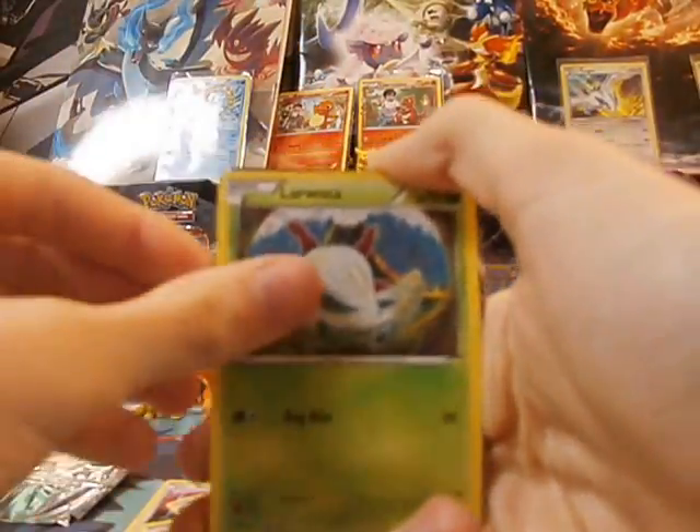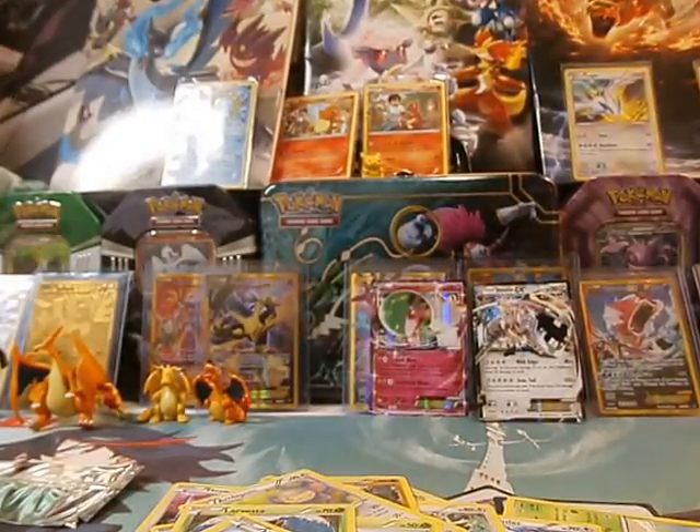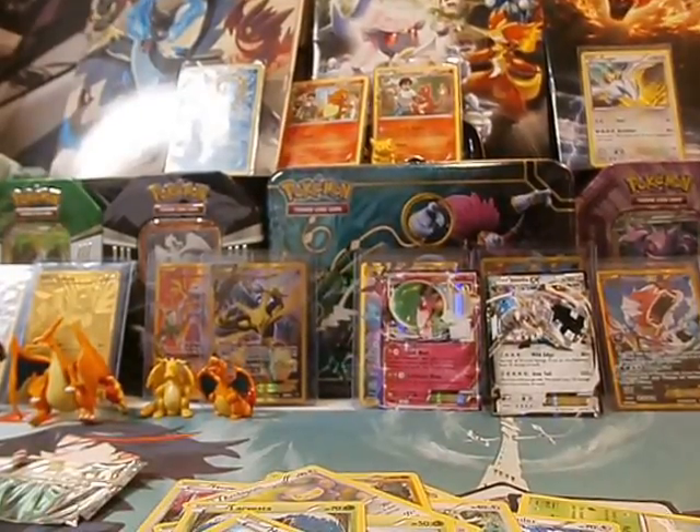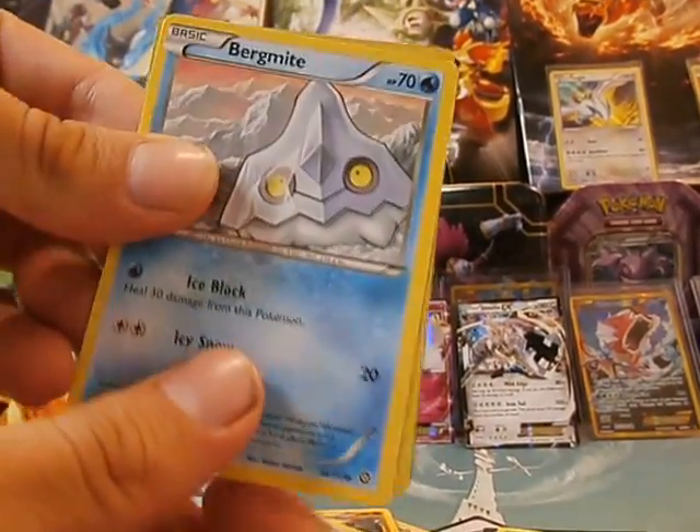Let's see. We got a Larvesta. Ooh, a Steelix EX! My dude. That would go pretty nicely with the Muk I just got. I told you we were going to get at least one from these 16 packs. I've still got 20 more — we're going to open with C either tomorrow or Saturday.